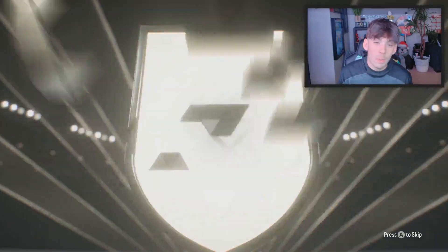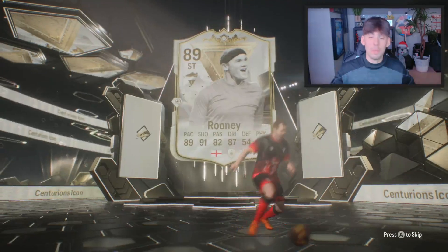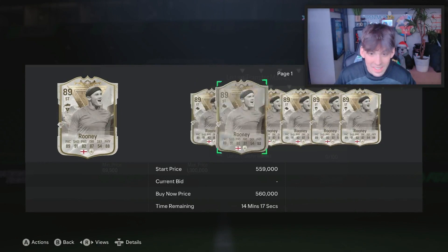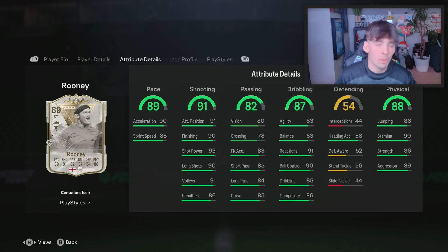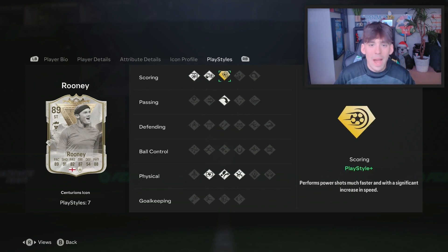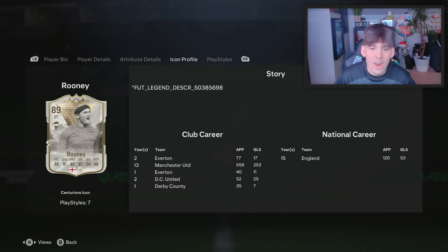Striker — it could be Wayne Rooney. It could be good. Wayne Rooney! That's a good pull, we take that. He's 500k. Three star, four star, CAM center forward. Those are some really good stats. Slap an engine on him probably, or a hunter, depending on where we play — we might play him at CAM. Finesse shot, chip shot, power shot plus, long ball, acrobatic. This is a very, very good card. I am not going to complain with that at all. Wayne Rooney, welcome to the club.